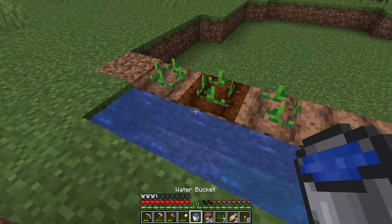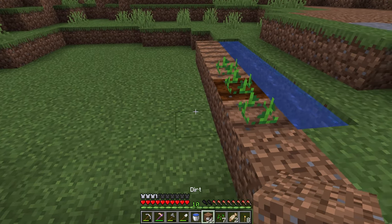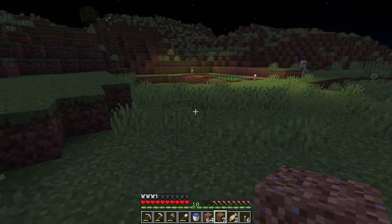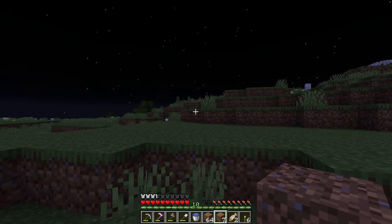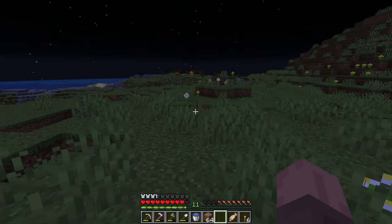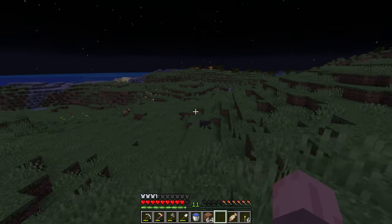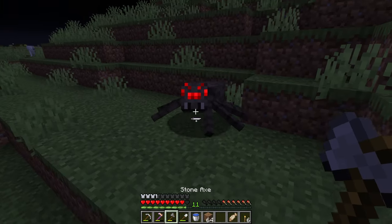I did manage to find a few potatoes in the shipwreck so those are what I got planted up first, and then I started collecting seeds from the surrounding area so that I could get some wheat down as well. Wheat is absolutely the most inefficient thing in my opinion — it takes the same amount of time as potatoes but you need three of them to make bread. I hate it, but until I have more potatoes I will farm it, and also wheat looks great in fields so I definitely want to use it later for different build projects.